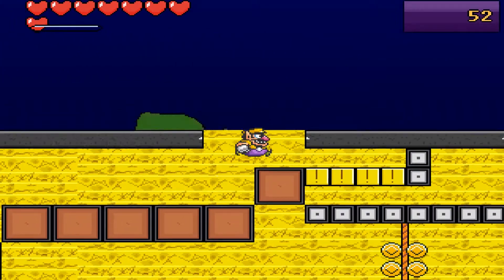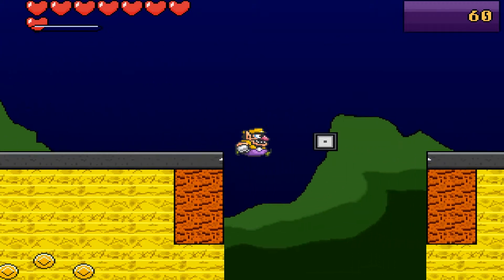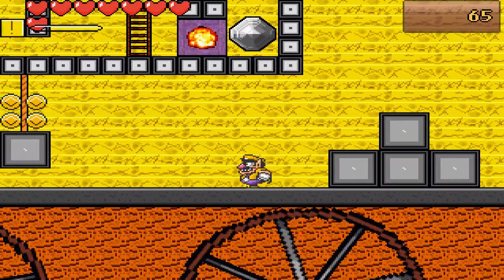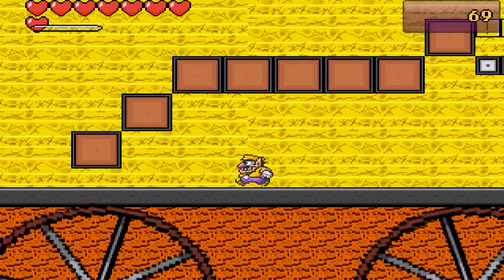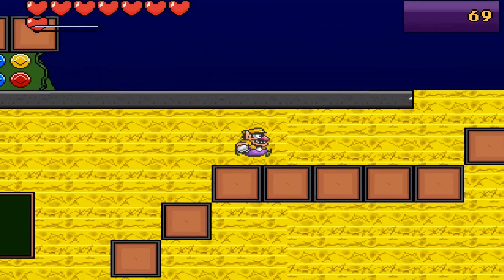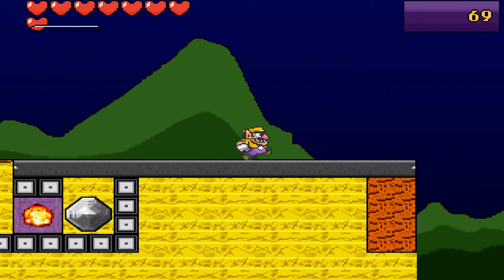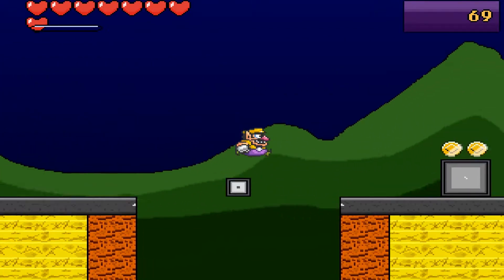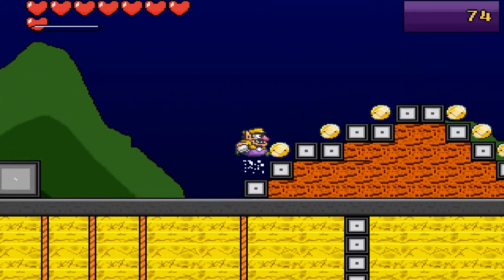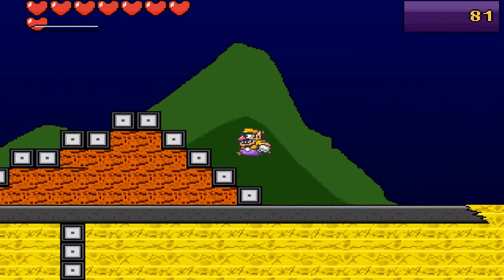Wait a minute - there's no enemies. There's no enemies in the train. I just realized there's no enemies in this level. What am I supposed to do here since everything's dark? I have to go in the train, that's where I have to go, but I'm just guessing. Maybe there might be something up here - I've been there before and I'd lose one heart, but there's nothing there.